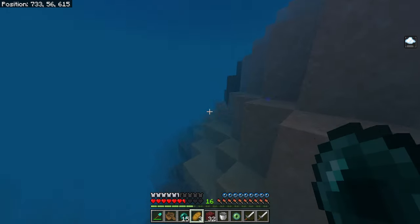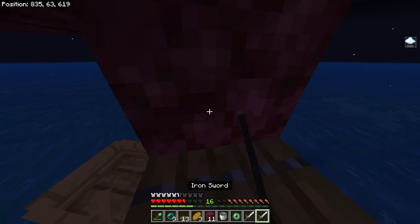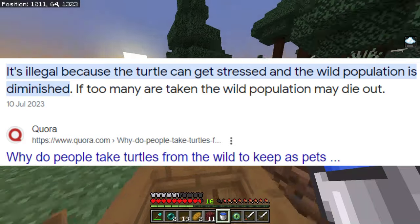Anyway, I googled if it's illegal to just take turtles from the wild, and was curious how easy it would be to go swimming. Also, if you're wondering — yes, it is in fact illegal apparently, according to Quora. So that could be wrong for all I know.